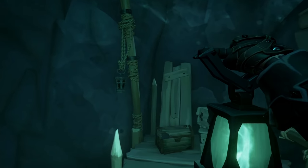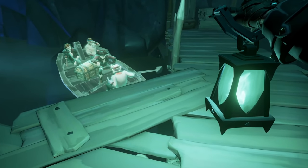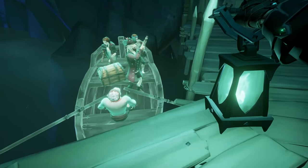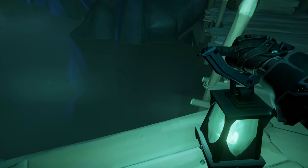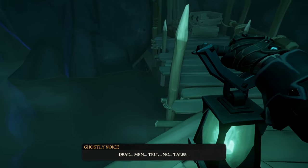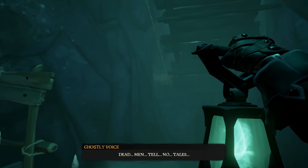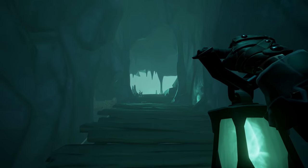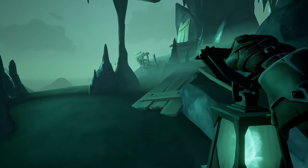After you get across, at the very bottom on the dock is the final lantern you need to light. This brings in the rowboat and opens the passageway to the next area. Take the time to appreciate this tall tale — there are so many little details and I love what Rare has done with it. The partnership with Disney on this is amazing.